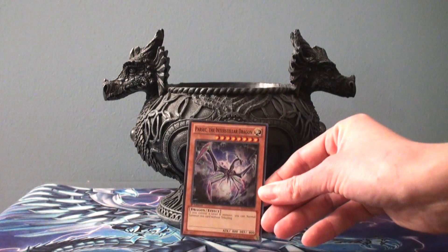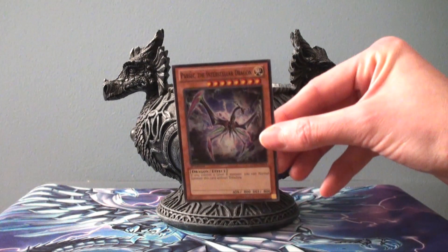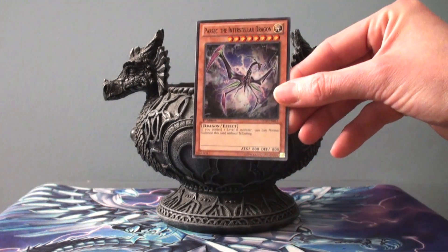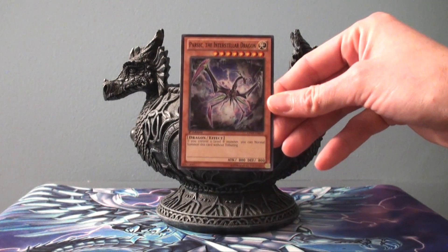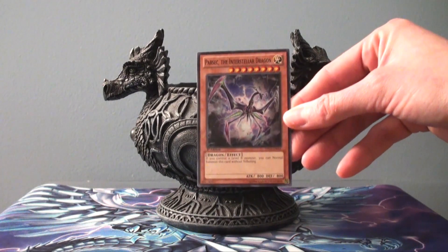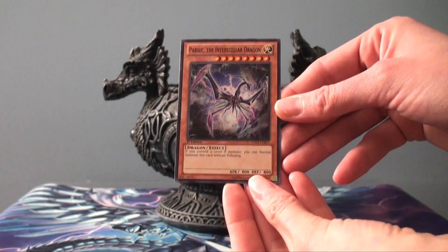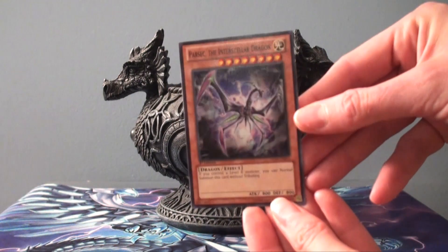I still have him because I have some ideas, because again he's very easy to get out. Just get a Blue Eyes out, summon him for free, overlay, and I can still go into some more generic XYZ monsters. Hulk — Titanic Galaxy Dragon is a real good one if you're terrified of your opponent's magic cards. So he's definitely not a write-off. Still very useful in today's game.